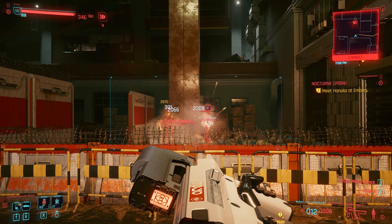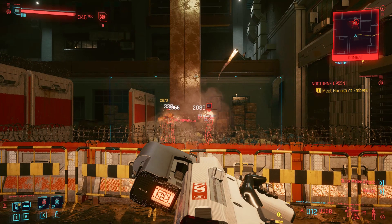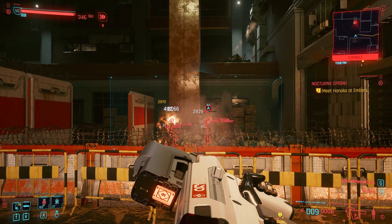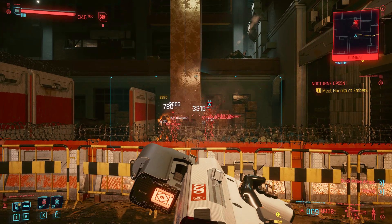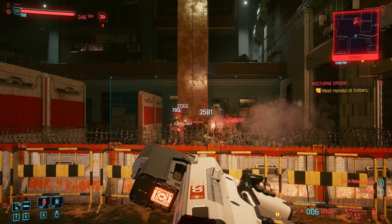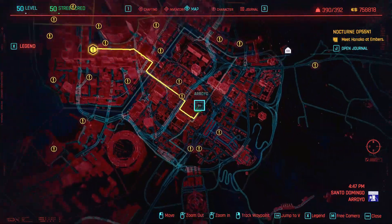You can aim very precisely and put one or two bullets on each target — it's a very accurate weapon. So in my opinion, the Fenrir still seems like the better choice, but the Shingen Mark 5 is another option if you want to go with a burn build. In general, the Fenrir is better because you have full control over where the bullets go.